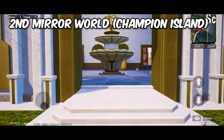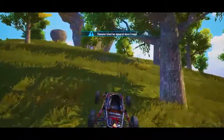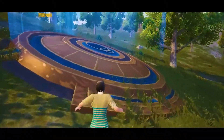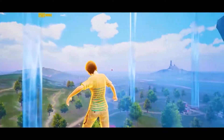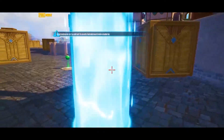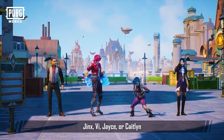After the first Mirror World disappears, the second Mirror World will activate, aka Champion Island. There are only 2 Champion Islands, and if you go near one you will find blue glowing hex energy. When you make contact with the wind wall on the surface of Wrangle, you will be sent to the Champion Island. After you arrive, you'll transform into a hero — there are 4 heroes: Jinx, Vi, Jayce, or Caitlyn.